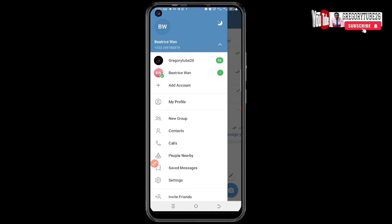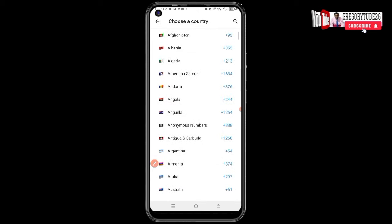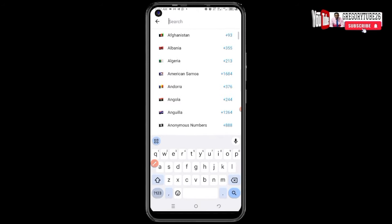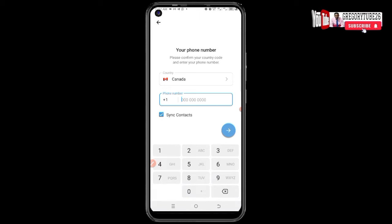Here you can see the country field. Click there to select the country and search for Canada. Click on it and you'll automatically get the national code showing. Make sure you paste the number you have copied here.